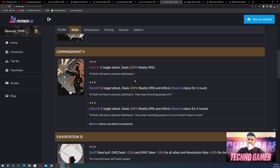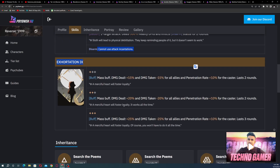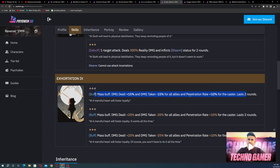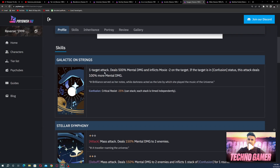Looking at Sonetto — her ultimate deals AOE mental damage and the penetration rate is very strong in this type of game. She can disarm enemies, preventing use of attack incantations, and mass-buff all allies with penetration rate. Her single-target attack inflicts moxie minus two on the target; if the target has the Confusion status, this attack deals 100% more mental damage and applies critical resist minus 25.